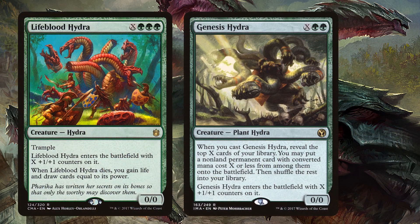Hydras also have the capability of drawing cards. Lifeblood Hydra is a favorite of mine — it's never quite been as aggressively costed as it needs to be. But as soon as X becomes four automatically, this becomes green green green for a four-four, and when it dies you draw cards equal to its power. That's four — that's very good. Genesis Hydra gives us a different form of card advantage. We can go X cards deep into our library and get a permanent that costs less than X and put it straight onto the battlefield. However, if you cheat a hydra into play, it's a 0-0 and it dies, so Genesis Hydra doesn't even match with its own tribe very well.